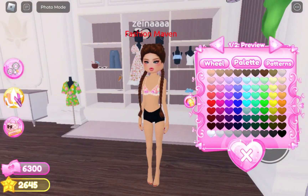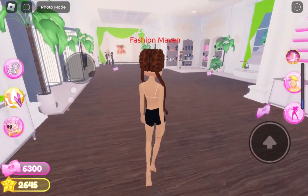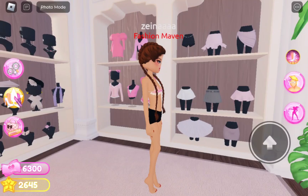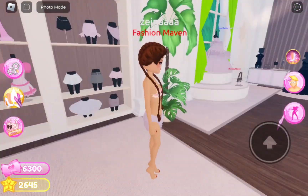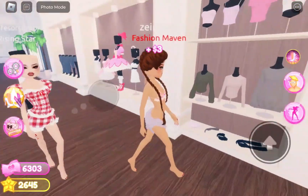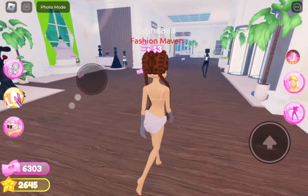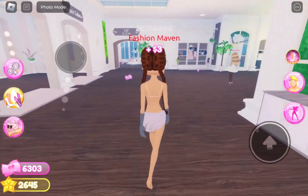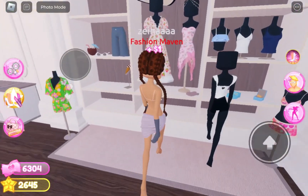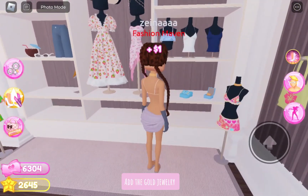Equip this top, then this skirt. Add these gloves, then equip these sandals. Add the gold jewelry.